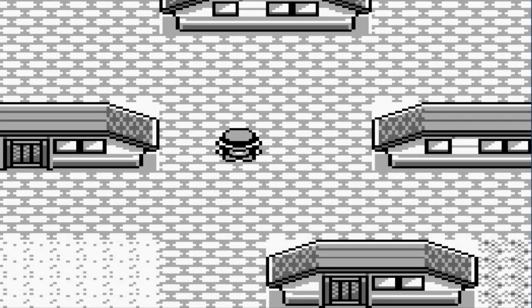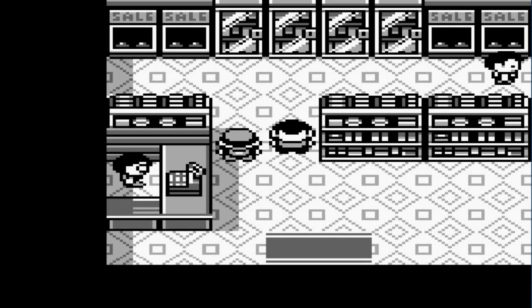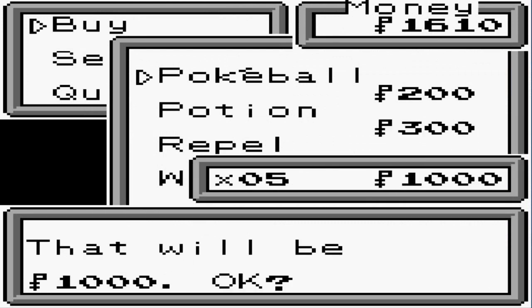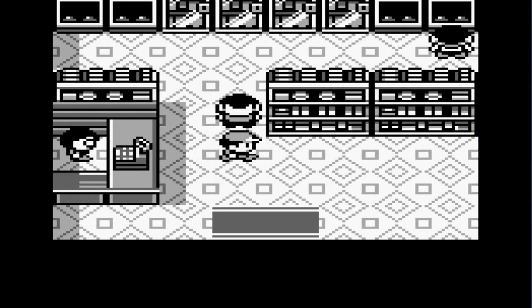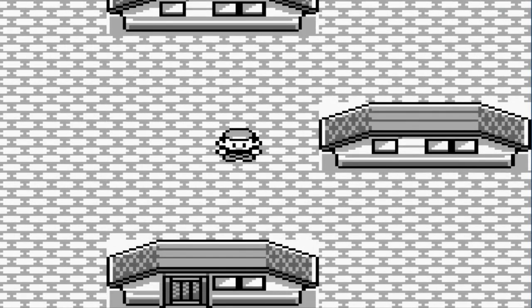There's one thing I need to do — buy myself some more Pokeballs. Let's go to the Pokemart. We got plenty of money — let's go with another five Pokeballs. And wow, you can actually buy a Water Stone here!